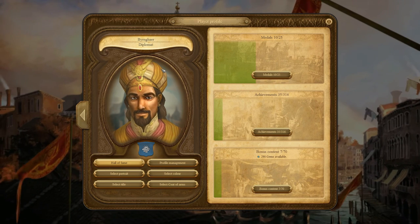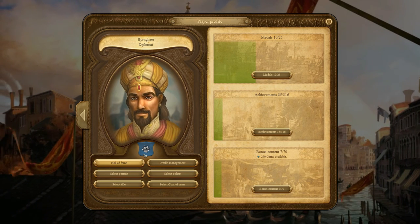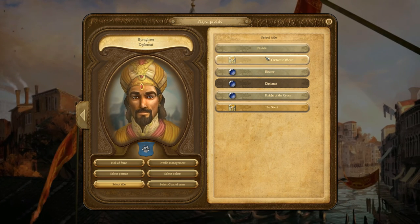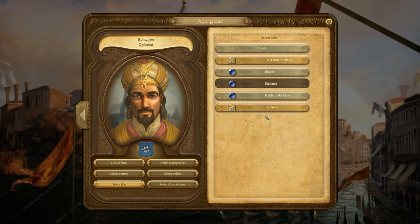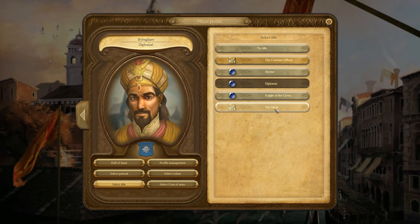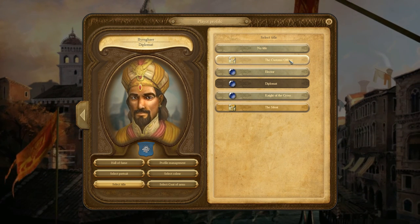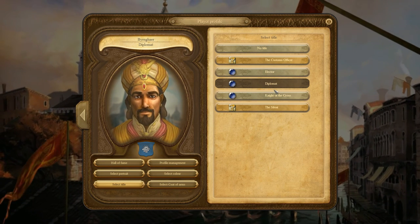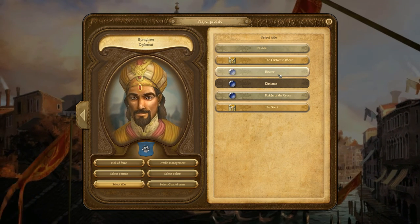So I have the Sultan portrait and I get the Diplomat title as well. You can have different titles based on the missions you've completed or achievements you've managed to get. For example, 'The Silent' comes from an achievement, the Customs Officer comes from an achievement as well. These three come from scenarios or from the campaign basically.